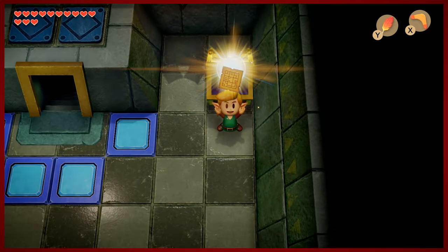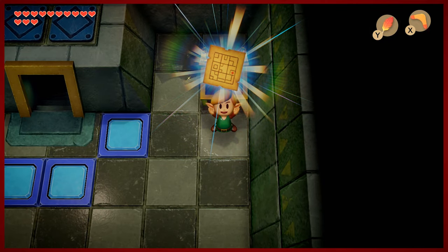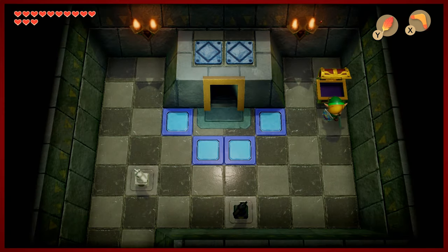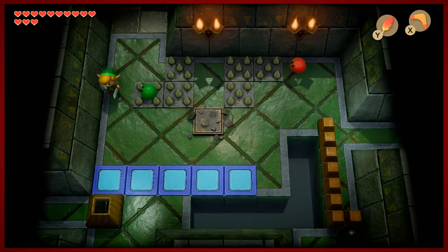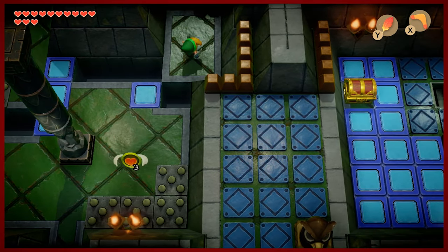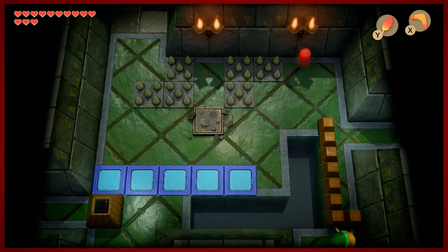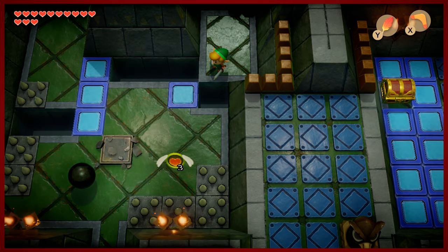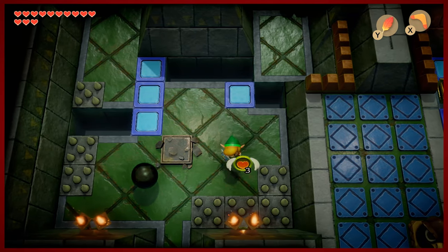I remember this one giving me some fits, but doing the chest piece puzzle will give you the map. There are four floors as you can see here — a nice little indication of our current position with the blinking Link head, as well as where the ball is. That's pretty cool and super useful. I don't remember if that was a thing in the original, but being able to see that is a pretty good way to keep tabs on where you're at.